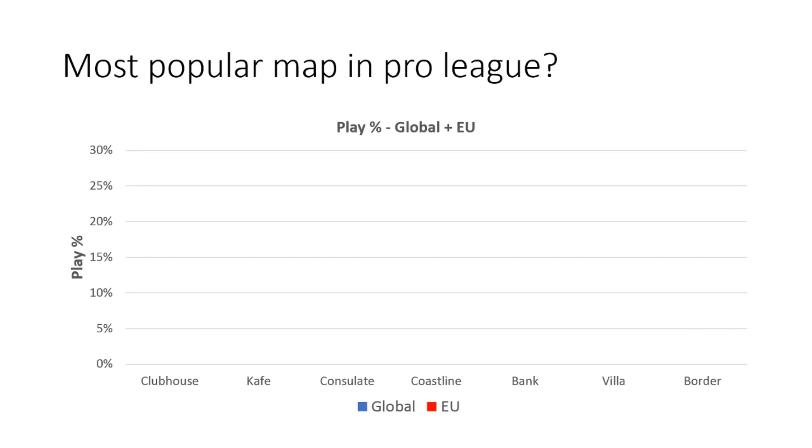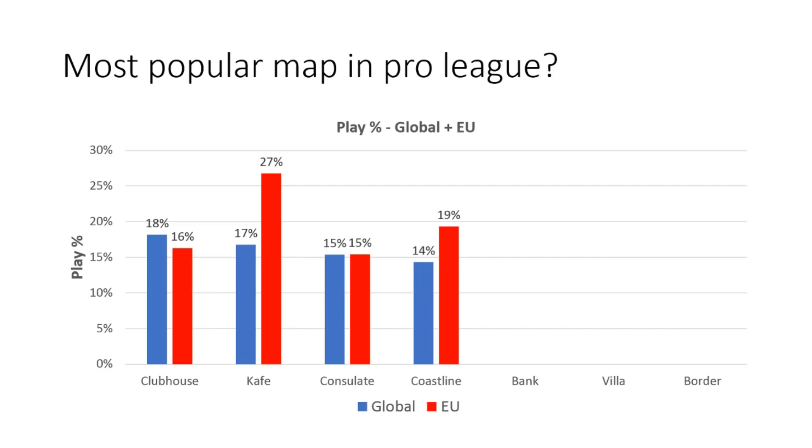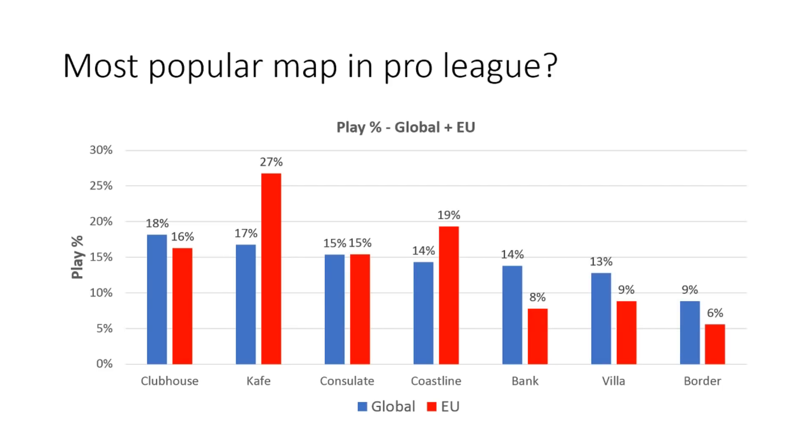However, calling the map pool balanced is not actually accurate. If we consider only EU stats, for example, we get a different picture. On the left in blue we have the global numbers — EU, NA and LATAM combined — and on the right in red we have EU-only numbers. The stat for Café is pretty insane. There seem to be three distinct clusters: Café and Coastline at the top, Clubhouse and Consulate around the middle, and then Bank, Villa and Border at the bottom. Apparently no one likes playing these.